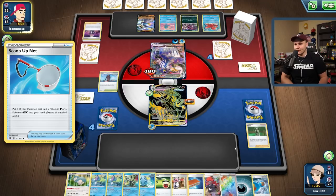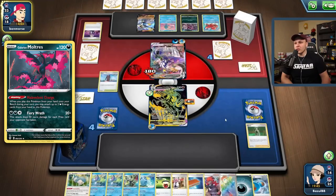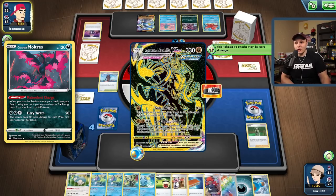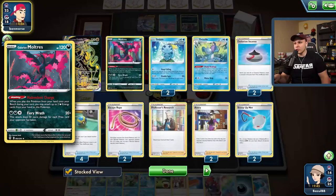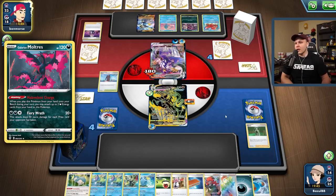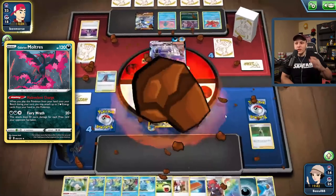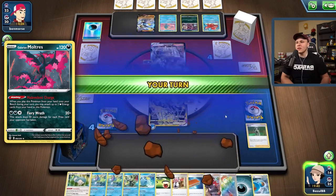We could actually hit with baby Moltres! Here's what we can do — we have the baby Moltres next turn through Klara. If they don't hit at all this turn, Klara for baby Moltres plus a Sableye, get some energy involved, and we're hitting with the baby Moltres doing 120 right now. That could put us in a pretty good spot. My opponent's still undecided — they do have the Choice Belt, but they're still 30 damage short from a KO.